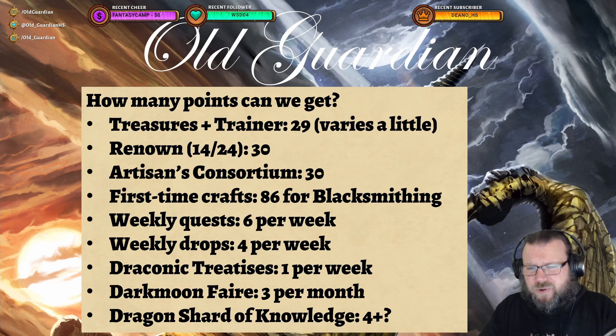Then you have some first-time crafts. Every time you craft a new recipe, you get one knowledge point. For Blacksmithing, there are currently 86 recipes in the game, for example. So you will get 86 knowledge points from them, assuming that you can actually craft every single one — and many of those require sparks.